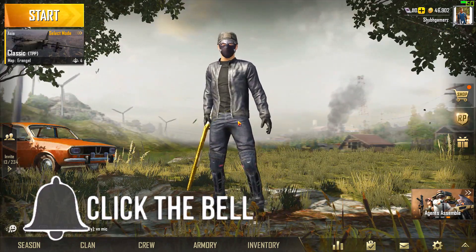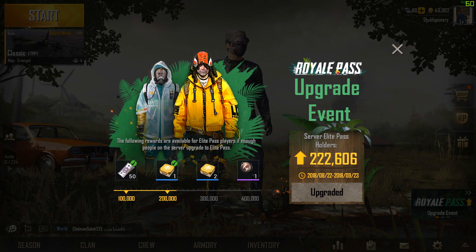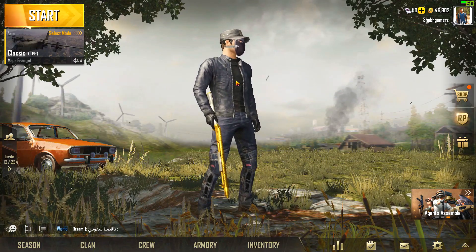I personally bought the 600 UC, which is the normal upgrade for the elite pass. I also collected the royal pass upgrade event reward, and I got 50 UC back along with the rainforest crate.